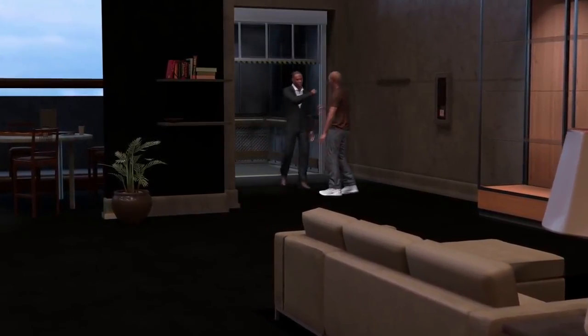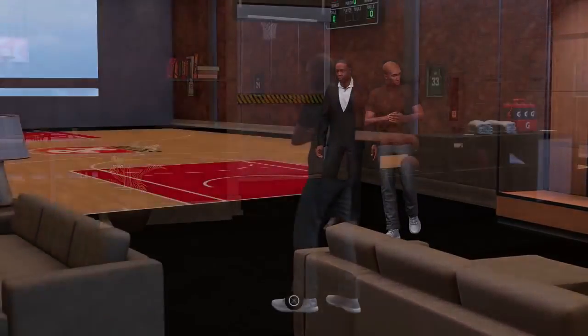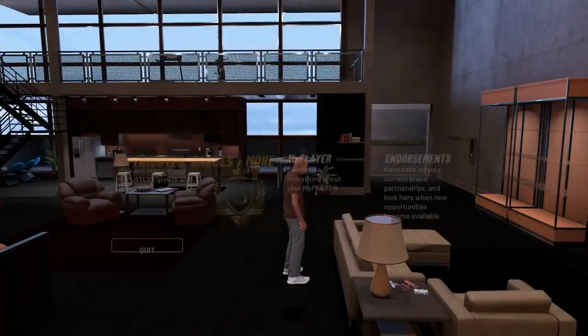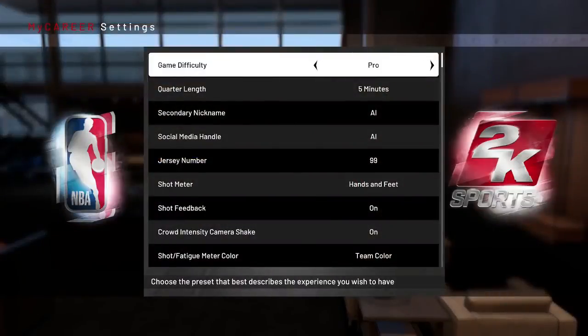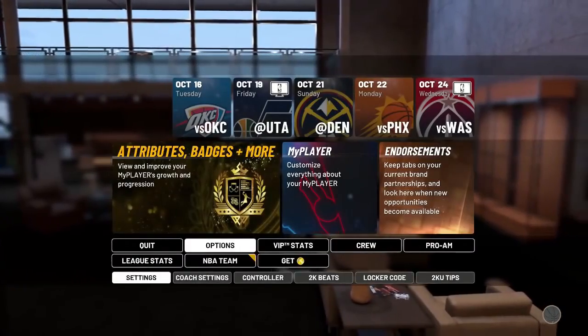From here you just go ahead and click the skip cutscene button. Now this here is a very crucial step — you have to go to your options, then settings, then put on Hall of Fame with 12-minute quarters. Then from here you want to go ahead and play a My Career game.